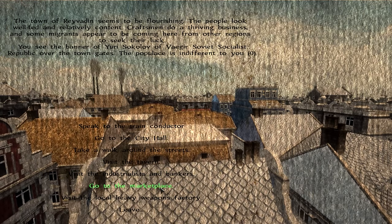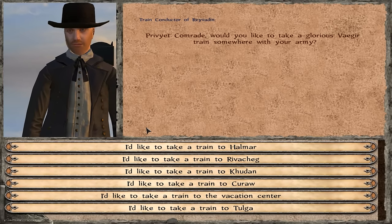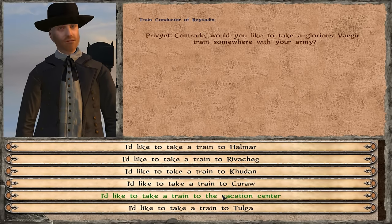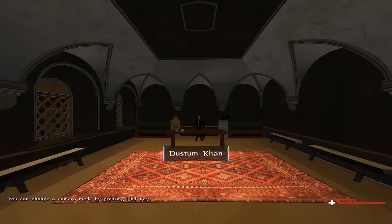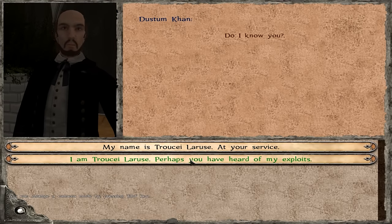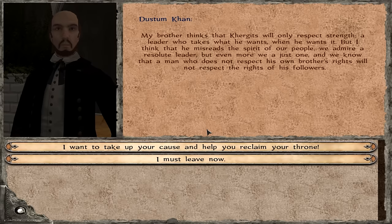Okay, speak to the train conductor - what? Visit the industrialists and bankers, go to the marketplace, visit the local heavy weapons factory. Let's do all of it! Train conductor: 'Privyat Comrade, would you like to take a glorious Vagir train somewhere with your army?' Interesting. Let's go to the City Hall. Dustum Con - let's take a look at what we got in here. Son of Genicure Con and Rifle Con of the Kurgits - yeah, one of these guys. Not interested.